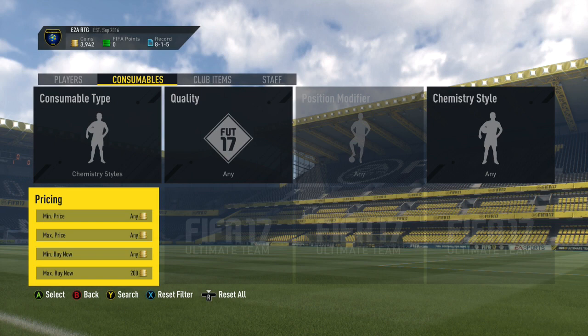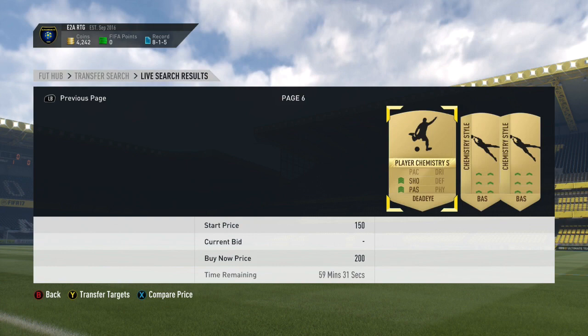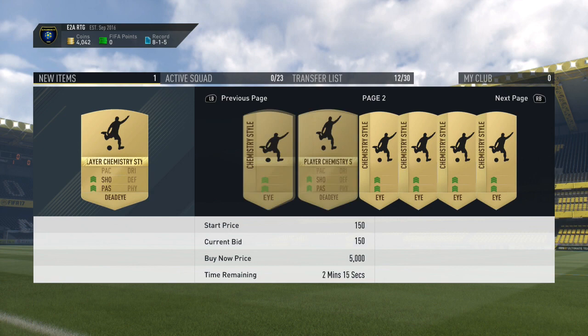The next method is a chemistry style method. You just want to go maximum buy now 200 coins and go for just chemistry styles in general. Go to the 59th minute and just press Y and B to refresh the pages. You're going to have a load of cards coming up. A lot of these chemistry styles do actually sell for a lot because chemistry styles are a lot more important now on FIFA 17. So they're a lot more popular. You just want to refresh the pages — you get a Hunter chemistry style, something like that, that could come up that goes for a few thousand coins. I got a Dead Eye for 200 coins and I can list it for 350, some nice profit.